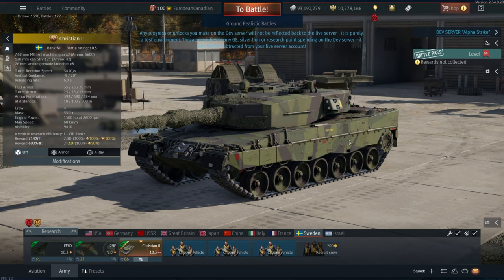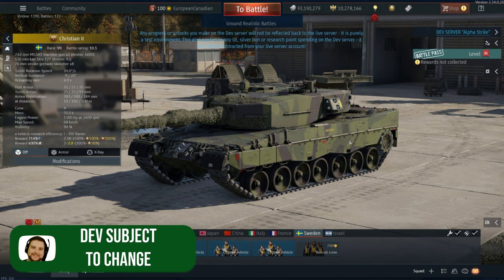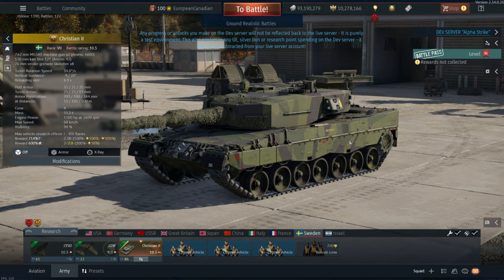Hello everyone, hope you're doing well. We are back on the dev server and it's time to have a look at the Christian 2. This is a pre-order vehicle that is available for the Swedish and it's part of basically the Rank 8 escapades that have come in for ground.